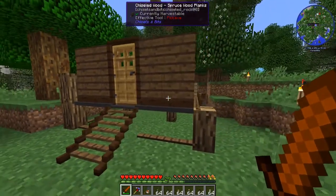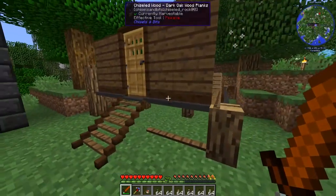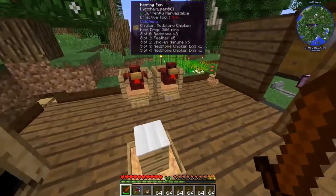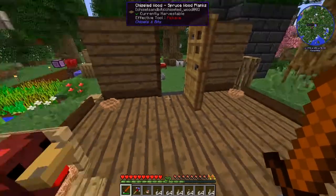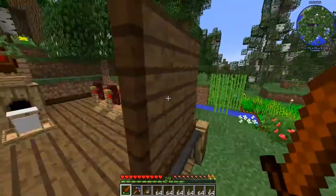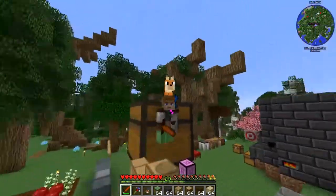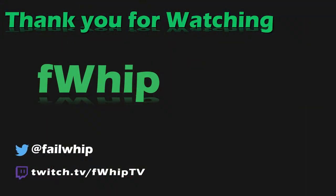I got totally carried away with Chisels and Bits and now I'm out of time. Here's what we've set up - the chisel and bits staircase coming up here and a nice little feeding room. My plan is to put five chickens on each side with egg nests, maybe a second layer of chickens depending on how tall I make it. We'll finish this up next episode! Please hit like and subscribe, let me know in the comments what you want to see - see you next episode!